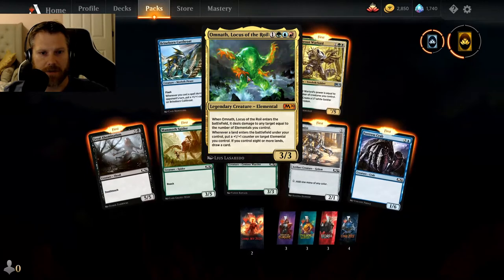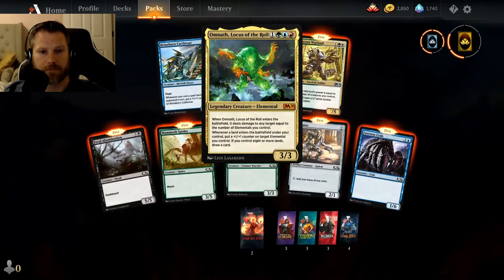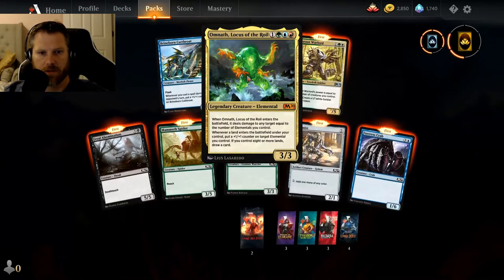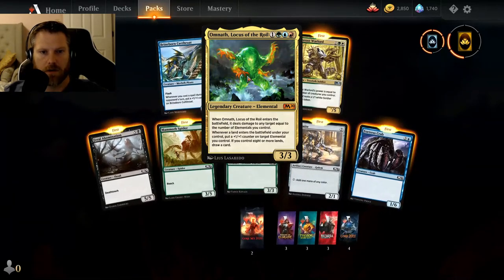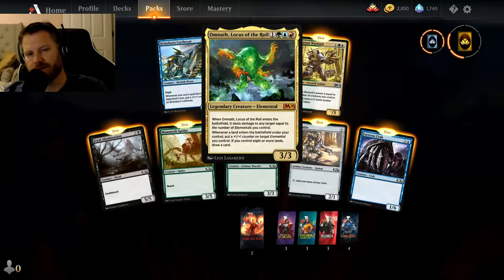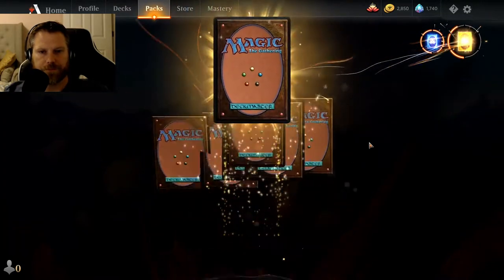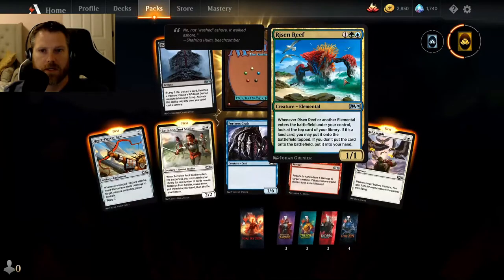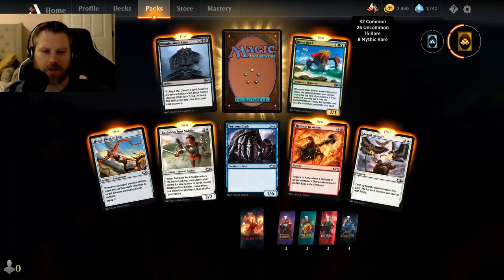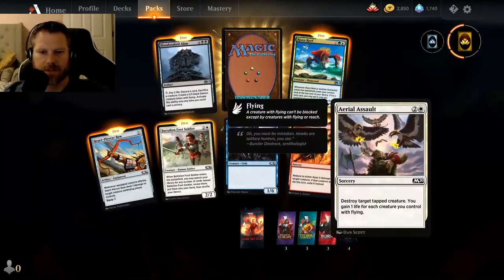So obviously there is a possibility of getting mythics. Omnath, Locus of the Roil — enters the battlefield, it deals damage to any target equal to the number of elementals you control. Whenever a land enters the battlefield, put a +1/+1 counter on any target elemental. And if you control eight or more lands, draw a card every time you play a land. I don't know, that's got some interesting things about it.